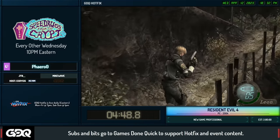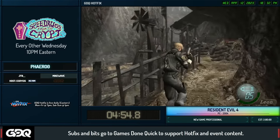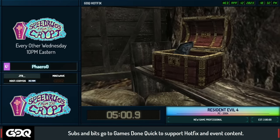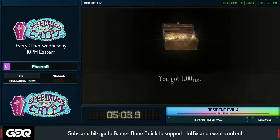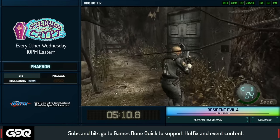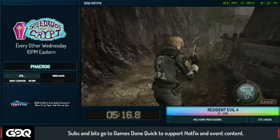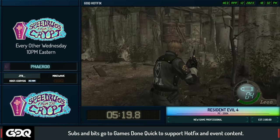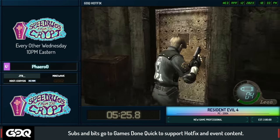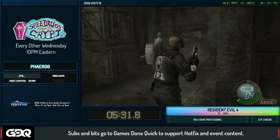There's an enemy that can sometimes be in your way on the way to the second pendant — he can just troll you and there's not a lot you can do if he decides to be funny. This demonstrates a big part of the RE4 speedrun in general: these areas where you're circling back into groups of enemies require really precise movement to manipulate them into going certain ways or to hit windows to pass them before they reach a tight spot.